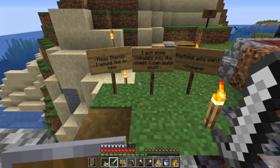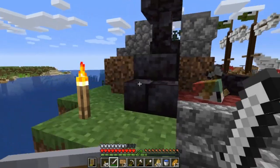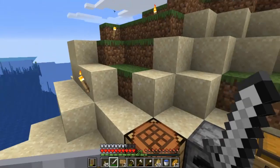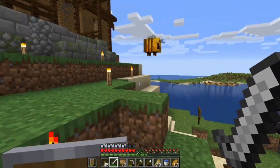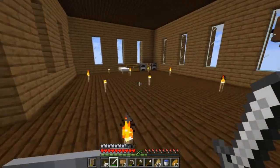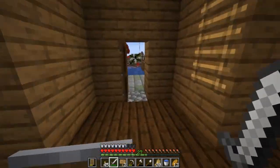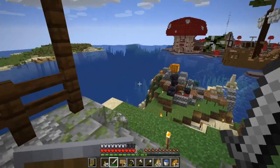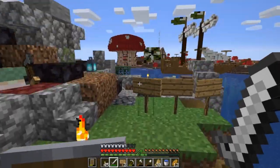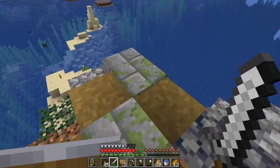Let's see what it says — cobwebs in the chest, 'I can build stuff, anything you want.' A creeper wants to help too, and maybe a willow tree — yeah, absolutely. It's looking pretty good. I think he put cobwebs in here which is nice. Oh, I didn't even see that there was a chest here — cool, that's awesome.